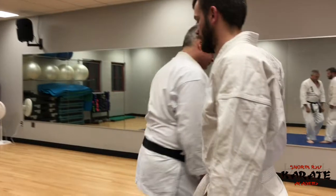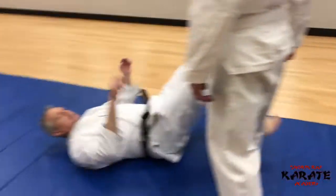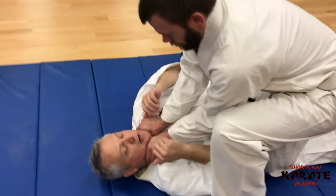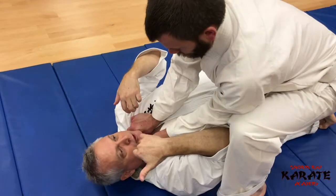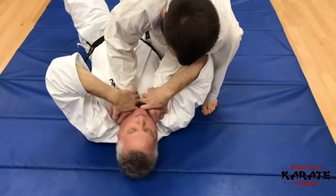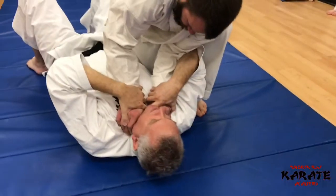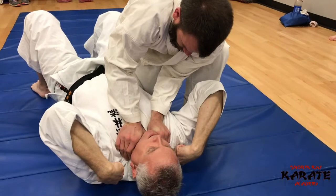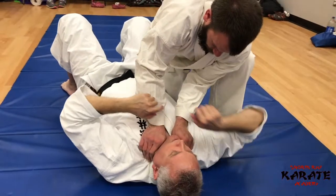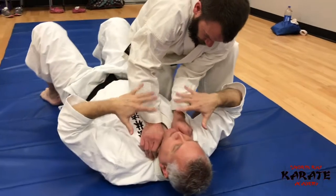The first scenario we're going to look at is when the person's body is to the side. They're on the side and choking you. They might be in close — again, possibly a sexual assault situation. This is a very dangerous position: your back is against the floor and you have limited mobility.